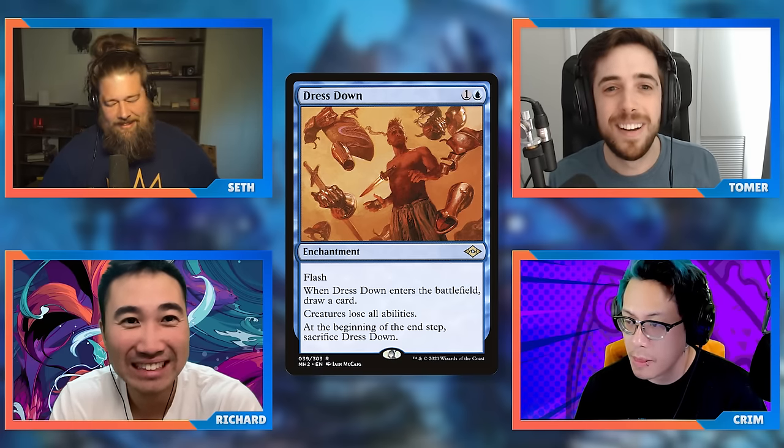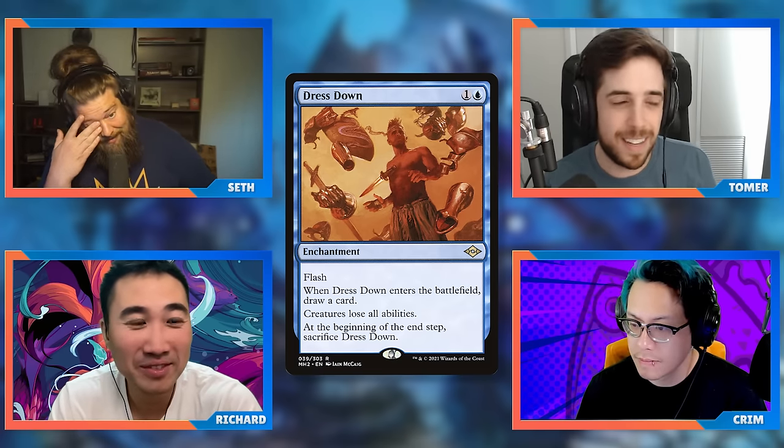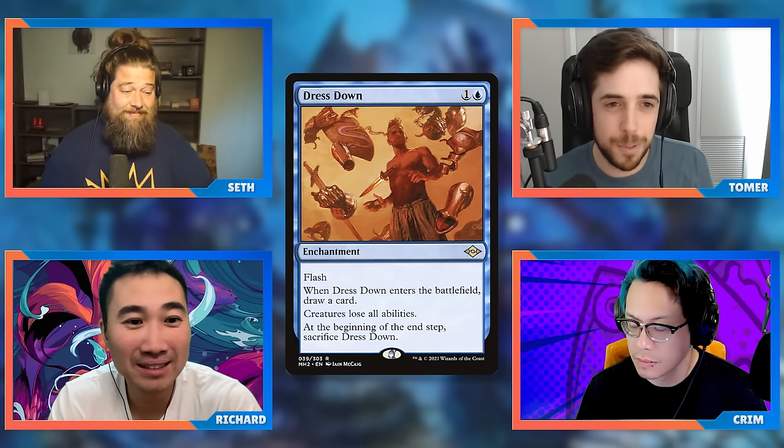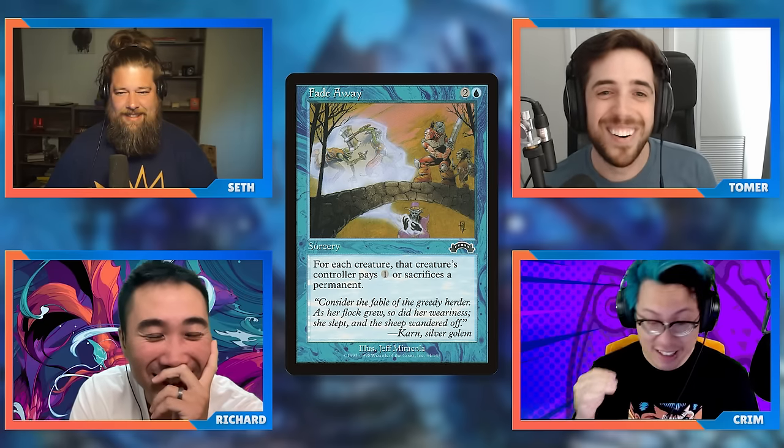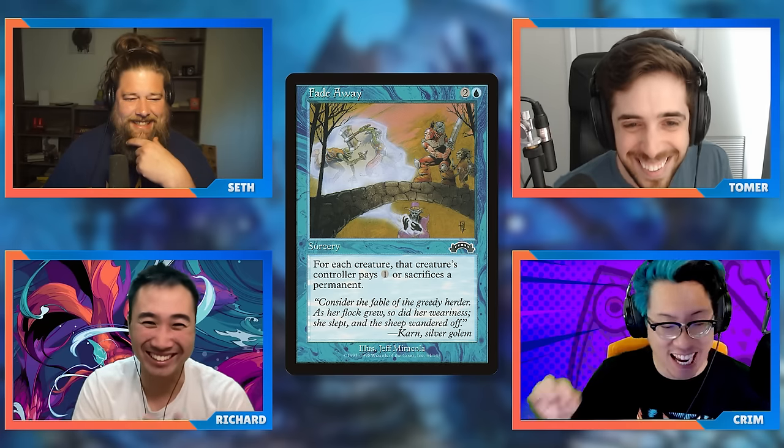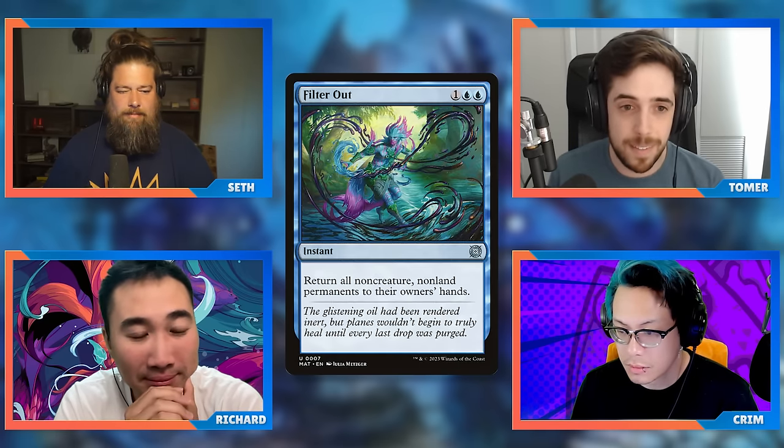Tomer, what do you have for us? Fade Away — a three-mana sorcery — is an all-star in my Minn deck. But there's a new card that piqued my interest and I think it has a lot of potential, even though it just came out. People are kind of sleeping on it — we didn't even talk about it in our top 10 Aftermath cards. This is Filter Out: a three-mana blue instant that says return all non-creature, non-land permanents to their owners' hands.